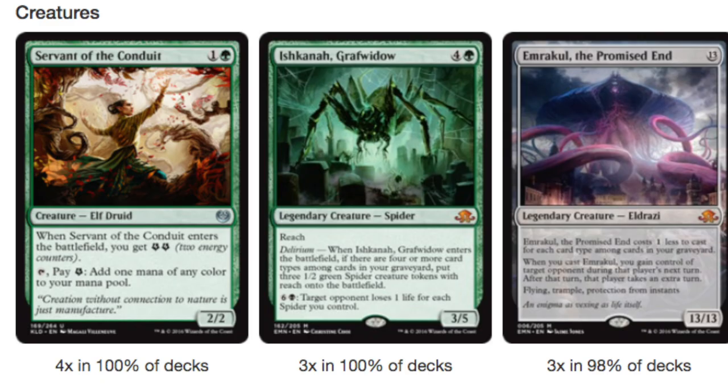Your most important creature here is actually Servant of the Conduit, which whenever it enters the battlefield you get 2 energy counters, which is good enough. It's a 2/2, so that's pretty strong. It's a good blocker. You can pay an energy counter to add 1 mana of any color to your mana pool. It gets you to Aetherworks Marvel a turn faster, which is a big deal. So instead of a turn 4 Aetherworks Marvel on curve, you have a turn 3 Aetherworks Marvel on curve.